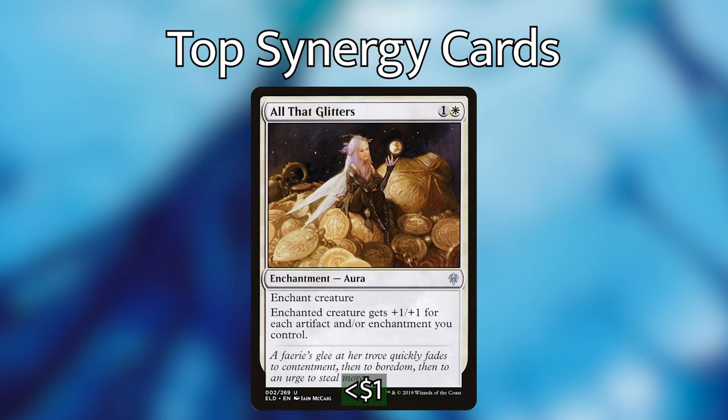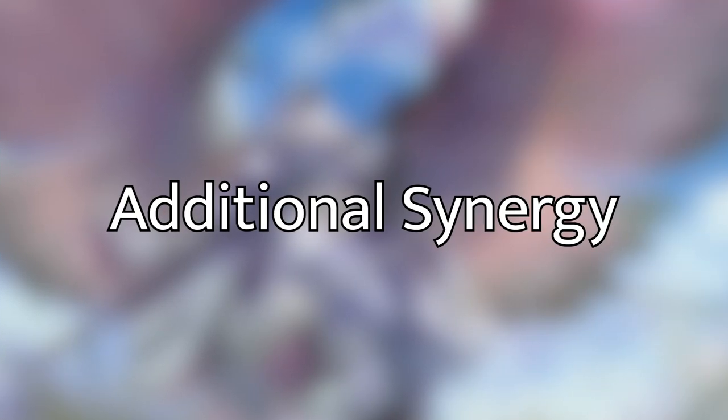The last one is kind of an out-there recommendation, so take it with a grain of salt, but I've included All That Glitters in this list. It's an enchantment aura that costs one and a white. It says enchant creature — enchanted creature gets +1/+1 for each artifact and/or enchantment you control. With the amount of artifacts that you're going to be playing, this can just pump up one of your creatures tremendously and can even pump up your commander. Maybe your partner commander has some sort of a combat damage effect or wants to be attacking a lot, so All That Glitters will help you get that commander damage win con as well.